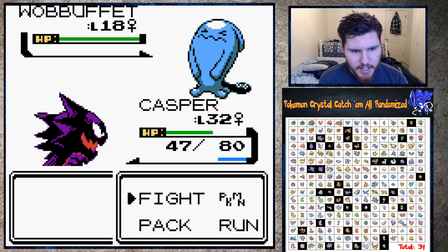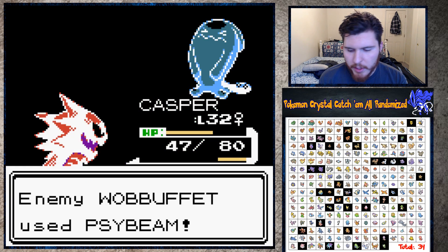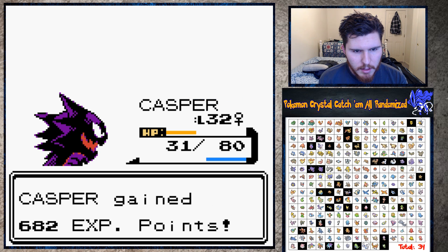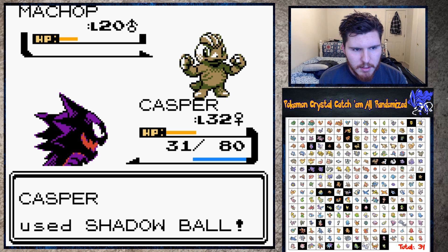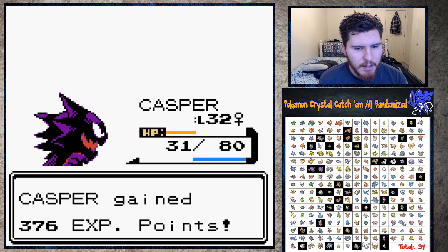I don't remember the gym layout 100% but I knew you had to do this path. I don't know why I tried to go up there - I knew you had to go back over. This thing is tough - we determined in the last couple fights that we need to Sacred Fire it otherwise we're not 100% sure it'll die. Oh my god, we might not kill it with Sacred Fire! Are we dead? No - okay, don't confuse, thank god. Headbutt please kill. I'm running out of PP but I think I'll have just enough to beat Morty.